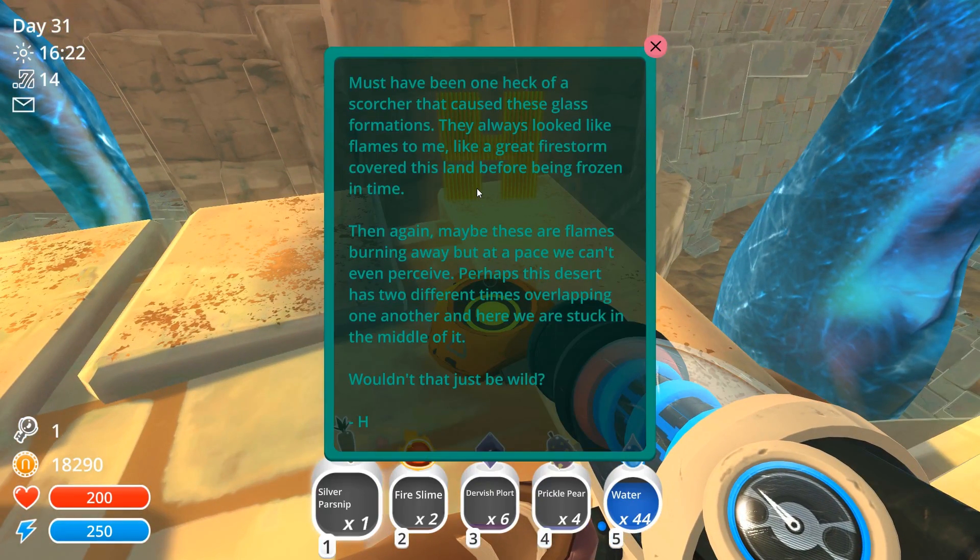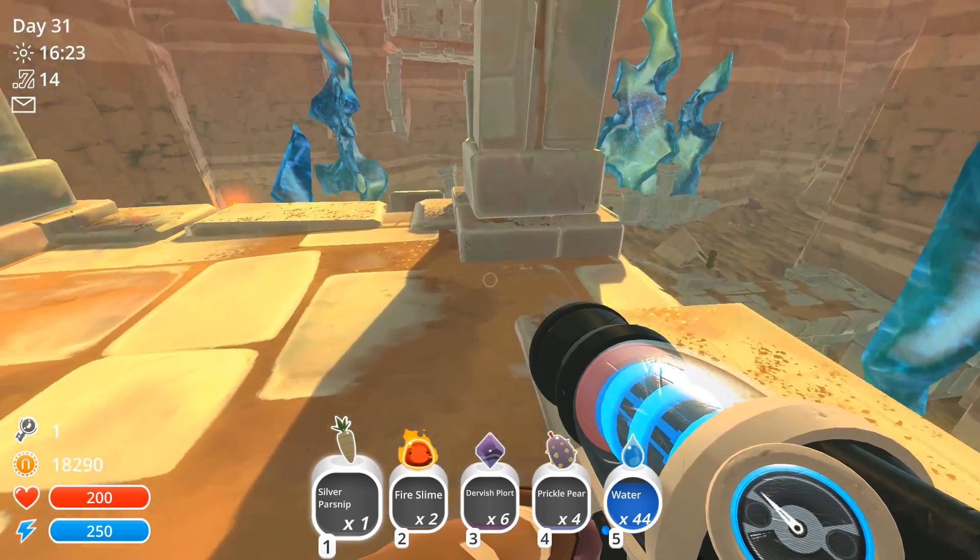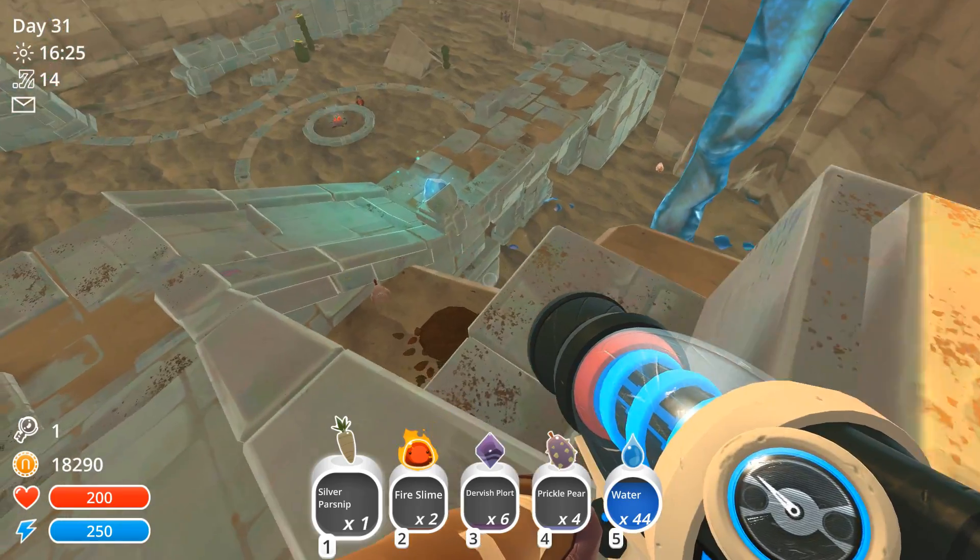I didn't see this note before. 'Must have been one heck of a scorcher that caused these glass formations - they always look like flames to me. Like a great firestorm covered this land before being frozen in time. Then again, maybe these are flames burning away at a pace we can't perceive. Perhaps this desert has two different times overlapping one another, and we're stuck here in the middle of it. Wouldn't that just be wild?'